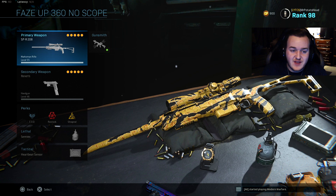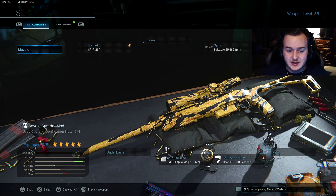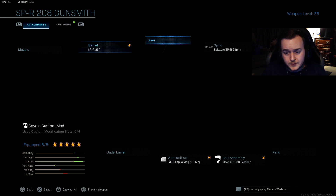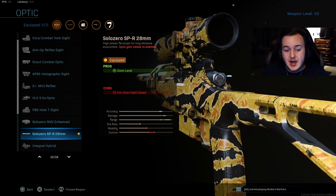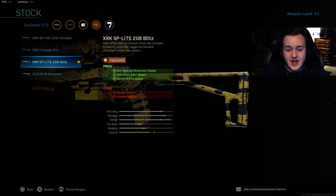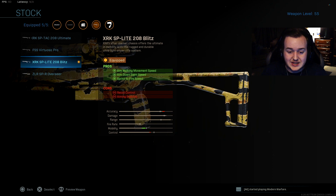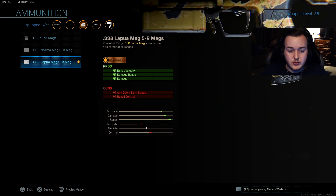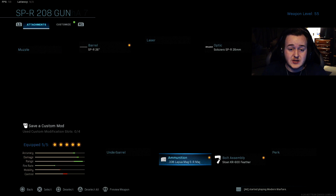And then finally, we have our sniper class — the phase, 360 no scope, one shot one kill. For the barrel, we have the SPR 26 inch barrel for damage at range, bullet velocity, and recoil control. Next is the Solozero SPR 28mm scope. We have the XRK SP Elite 208 Blitz stock for aim down sight speed, aim walking movement speed, and sprint to fire — very helpful for quick scoping. For the bolt assembly, we have the Sloane KR-600 Feather to help us cock and shoot faster. Finally, we're running the .338 Lapua Mag 5R mags — it's the best one, helps shoot stronger, and is just the best in the game overall.